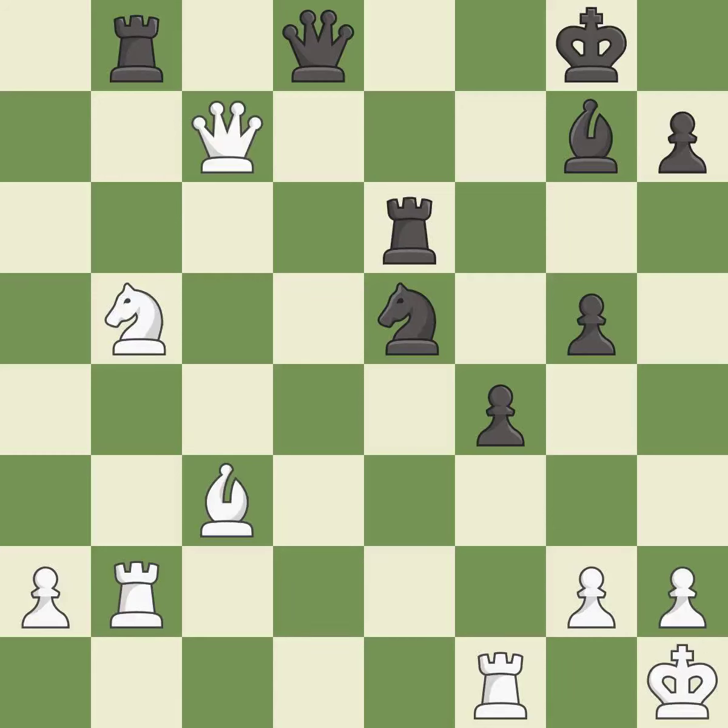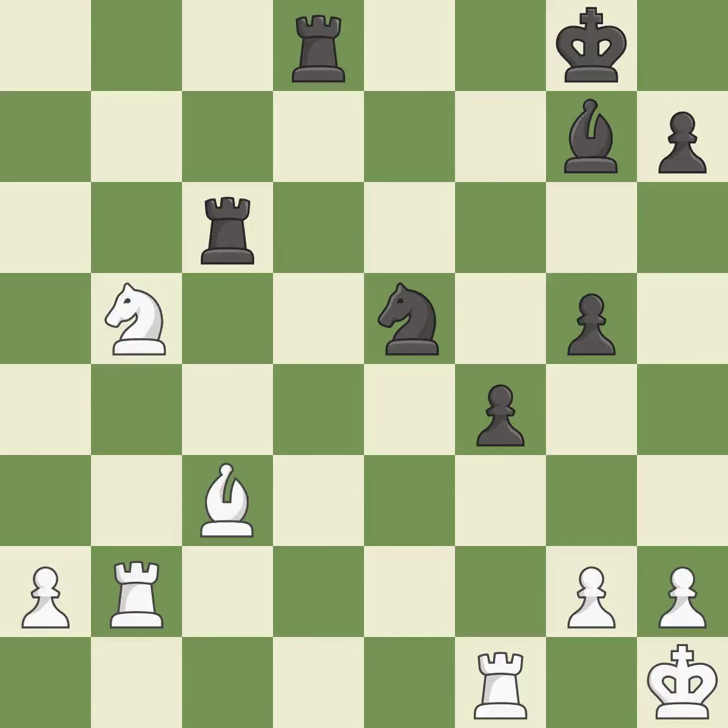This offers an equal trade of pieces — it is excellent. This wins time by threatening a queen and forcing it to move away — it is best. This is an equal trade. This is the only good move — it is best. Takes back — it is best.